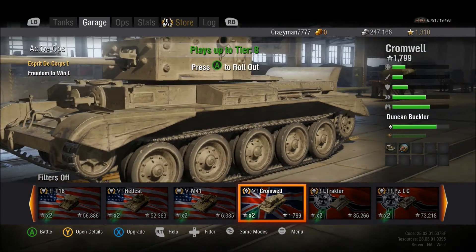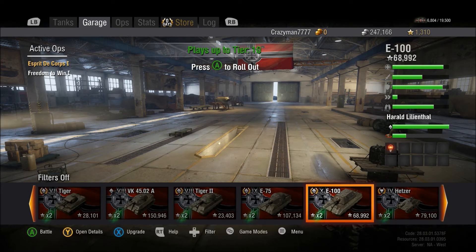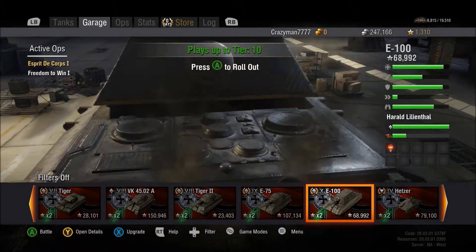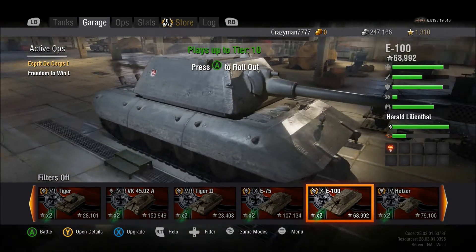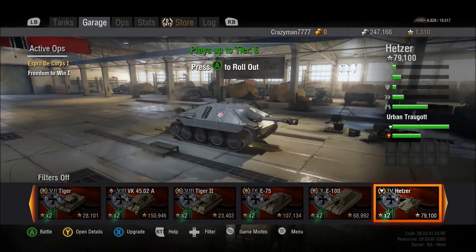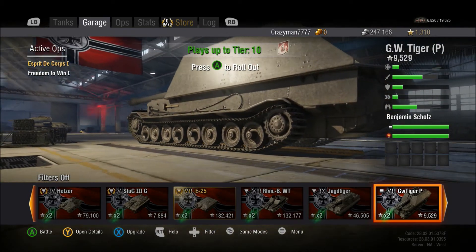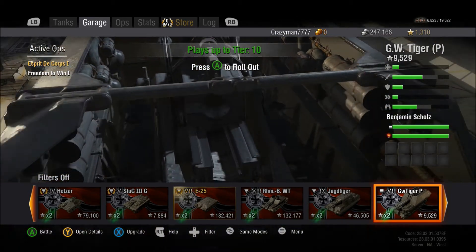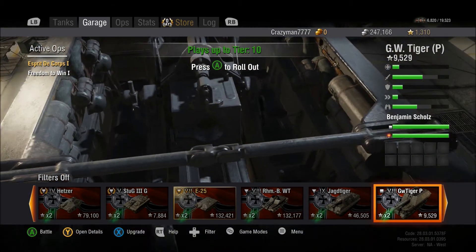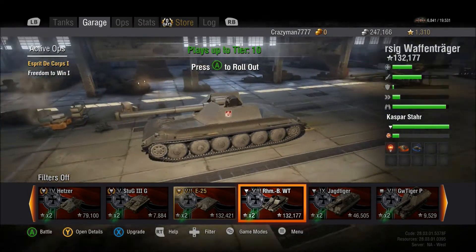Man, the Cromwell looks so much better. The E100 is really what I want to look at though — just look at this thing, it's just beautiful. Look at those tracks — the tracks are now individualized pieces. Oh, I can zoom in — that's cool. You can see there are guns in there, and helmets and packs and all that. That's so cool. This is just too good, guys.